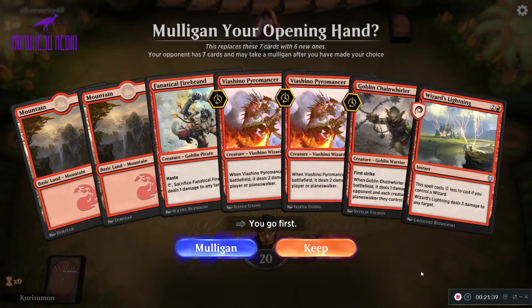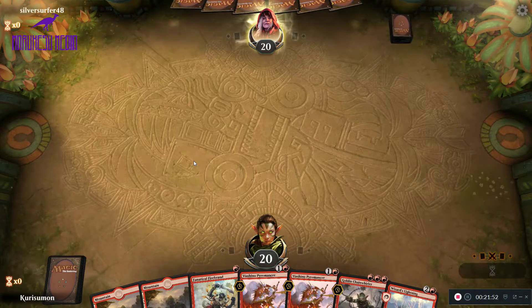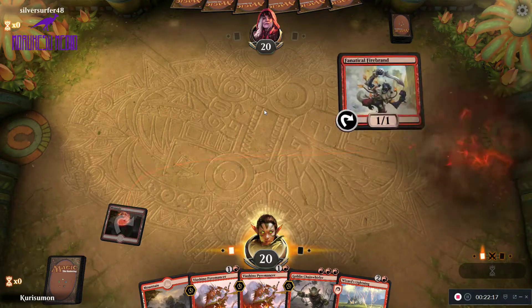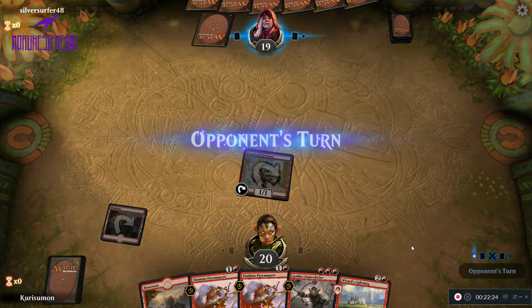Once again on the play — another hand that's perfectly keepable. The only thing we can't cast right now is the Chain Whirler, because the Pyromancer has turned on the Wizard's Lightning. I'm pretty sure we can draw a Mountain at some point, so let's keep. We're going to play our Firebrand, attack with it first, and then pass the turn.